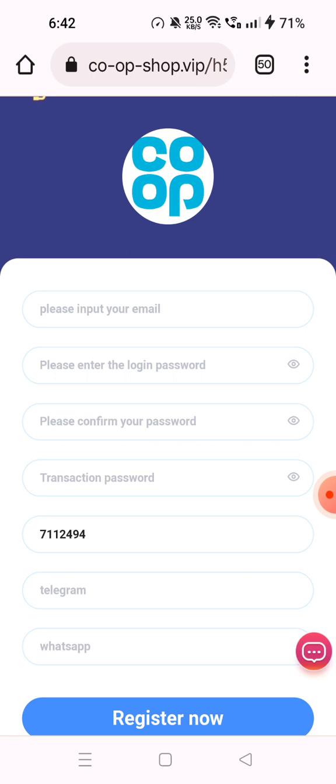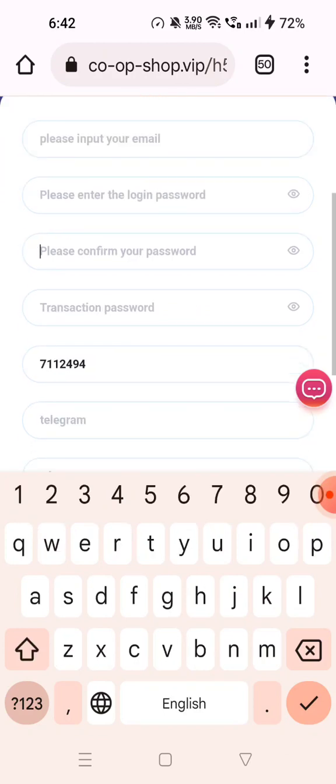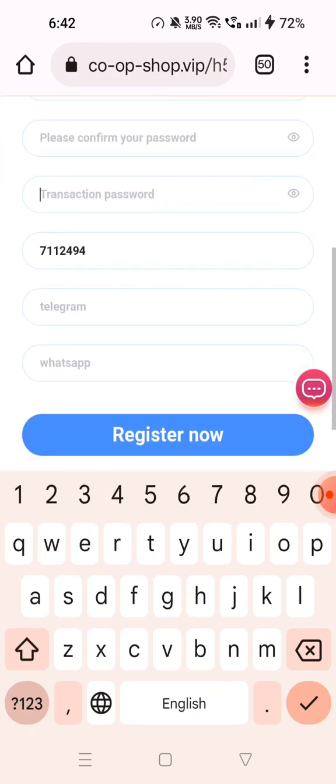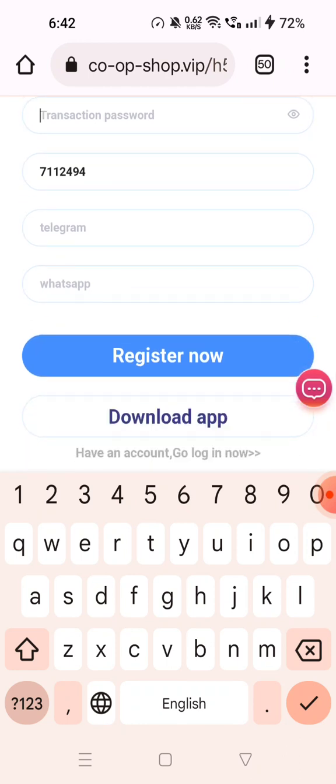First of all, you have to register here. Simply click on the description link, then click on the link. You'll see this type of interface — put in your email address, login password, transfer password, and transaction password. After filling those in, fill in your Telegram ID and WhatsApp, then click on Register Now.